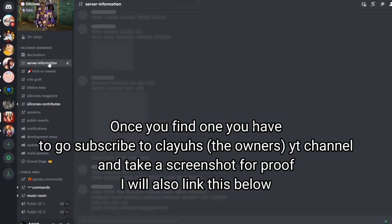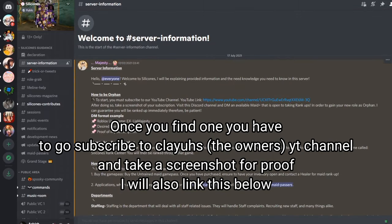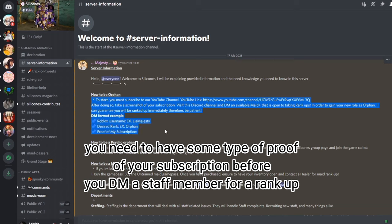Once you find one, you need to subscribe to the owner's YouTube channel and take a screenshot for proof. I will also link this below. You need to have some type of proof of your subscription before you DM a staff member for a rank up.